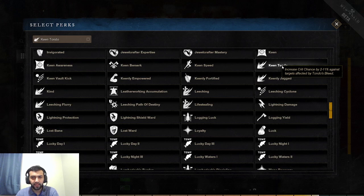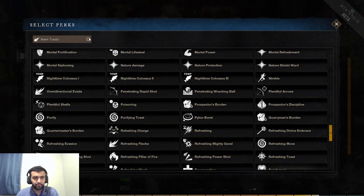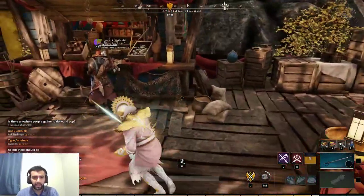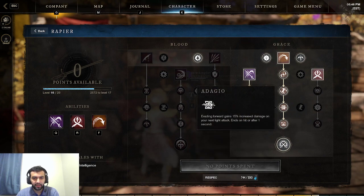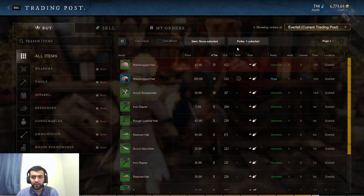Keen Tondo increases critical strike chance by 11% against targets affected by Tondo's bleed. Tondo is very easy to apply and you can hit multiple people, so that's a lot of critical strike chance you're able to gain. The next one is Omnidirectional — the Adagio upgrade is applied when evading in any direction. So here's Adagio: when you evade forward, you gain 15% damage on your next light attack. With Omnidirectional, when you evade left or right you also gain that buff. This synergizes very well with the final rapier passive — 25% increased damage on your next light — so you're going to gain 40% increased damage on your next light in any direction. Very strong for PvP, if you're playing rapier you pretty much need this.